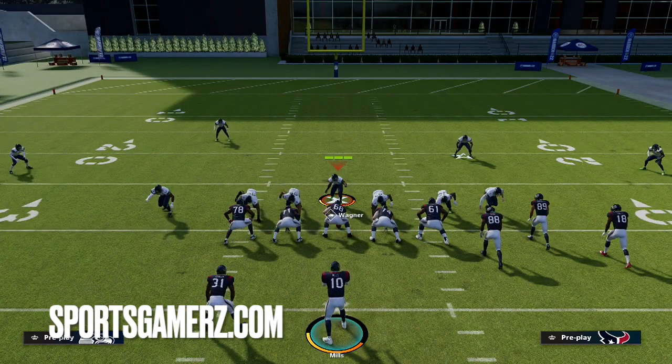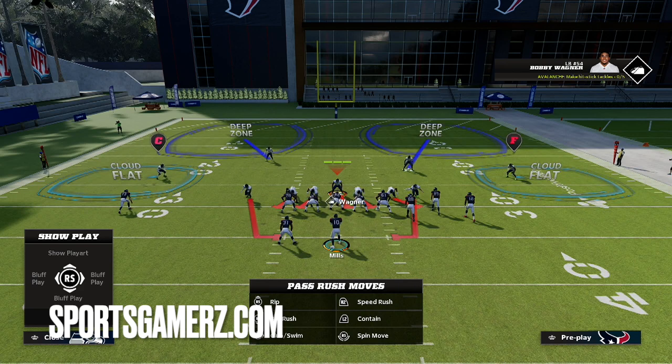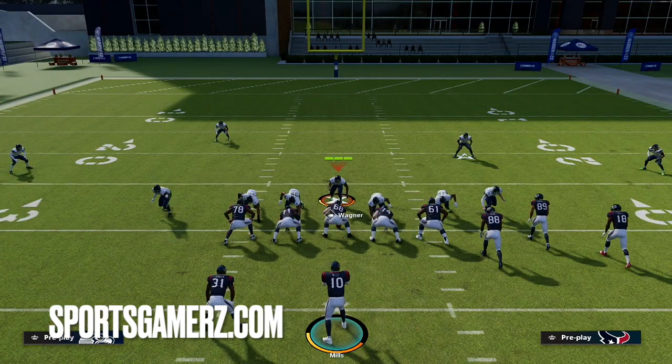One thing I also recommend doing, which is very helpful on any defense this year, is to pass commit. Pass commit — again hit R1 or RB depending on your system, then up on the right analog stick. This does a better job of getting your pass rush and your coverage better, because it's essentially telling the defense to just worry about the pass. You might wonder what if they run the ball, but in running this defense there's so many situations where I pass commit basically every play and don't see much of a negative effect, because most people pass most of the time. Even when they do run the ball, it doesn't really affect you negatively enough because the advantages are just so much greater than any potential negatives.